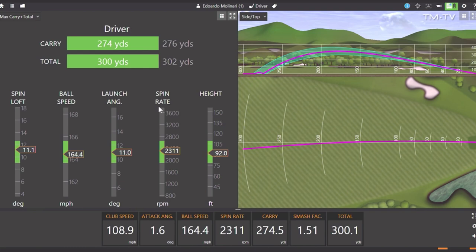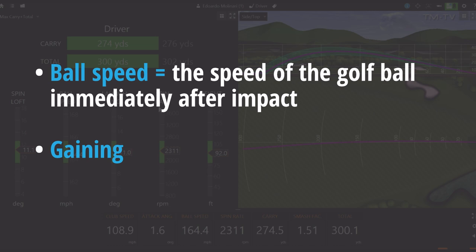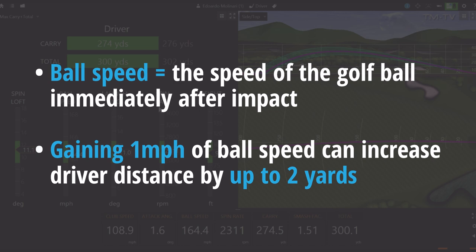Never to be confused with club stroke swing speed — the linear speed of the club head's geometric center immediately prior to contact with the ball — a gain of one mile an hour of ball speed can increase drive distance by up to two yards, according to TrackMan, one of the industry leaders in golf launch monitor technology.